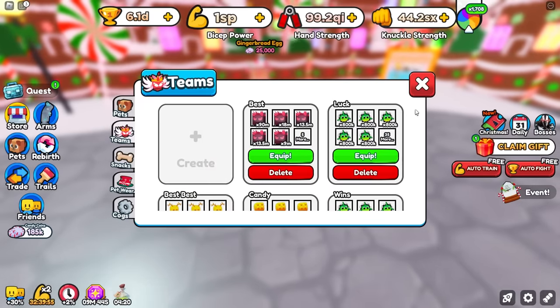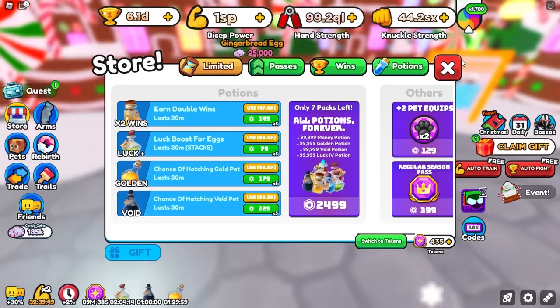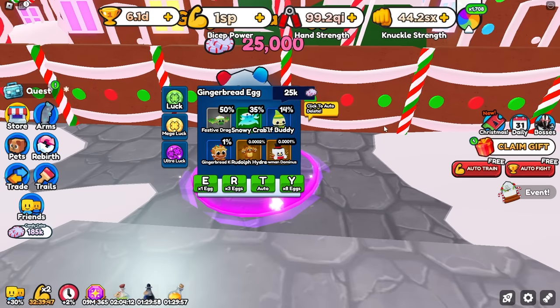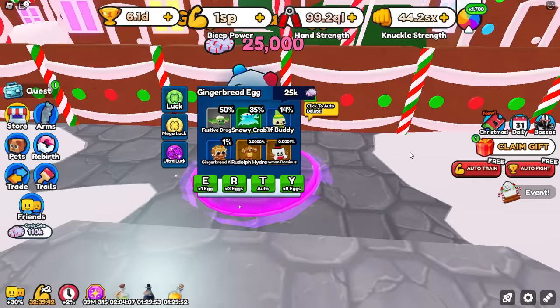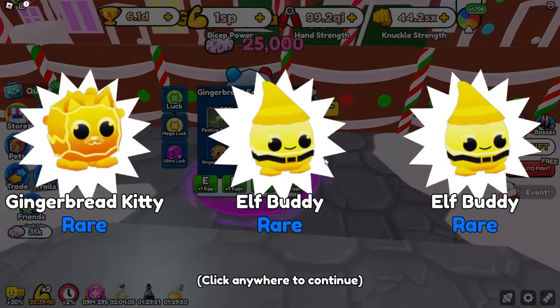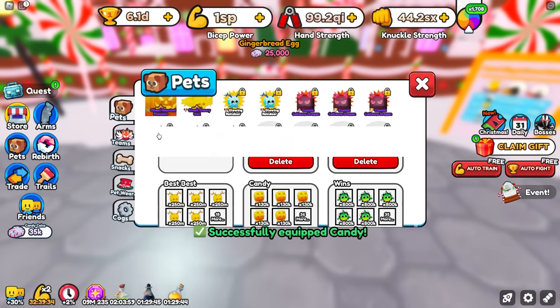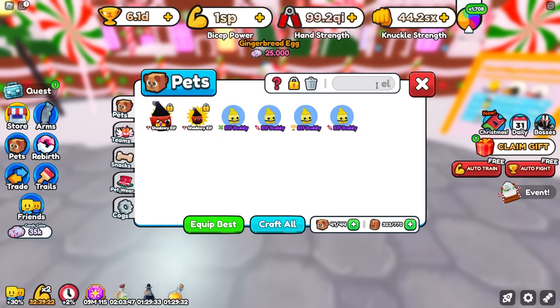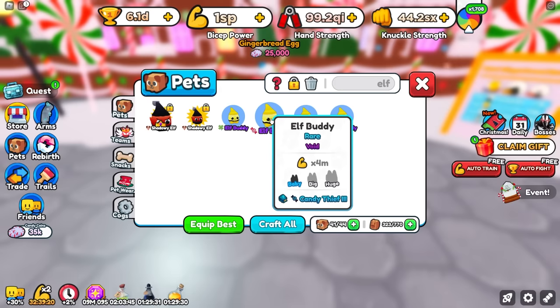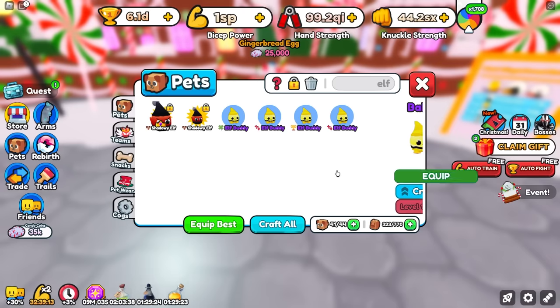Let's go to teams and equip our luck team, then pop some potions. We can't open up too many of these right now, so let's open up about six. So we got Gingerbread Candy, Elf Buddy — let's see how good those are. And Bedfriend 4, not too bad. Let's search up Elf real quick. So Elf Buddy here, Candy Thief 3 — that's actually pretty awesome. I need to equip this because I still have two open slots on my team.